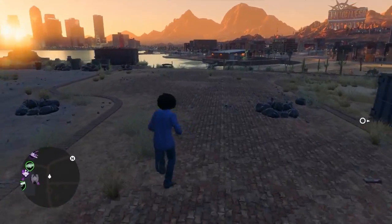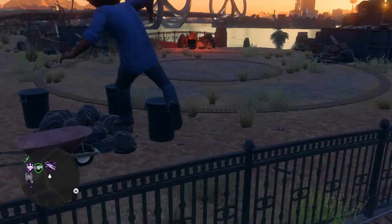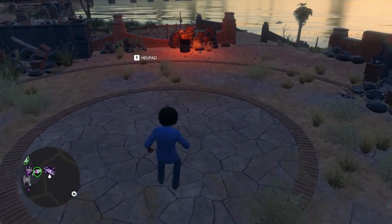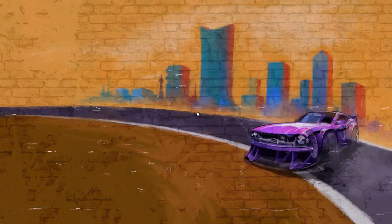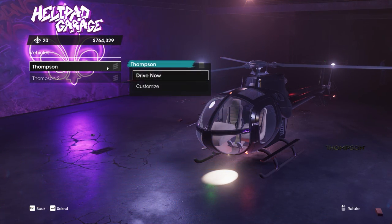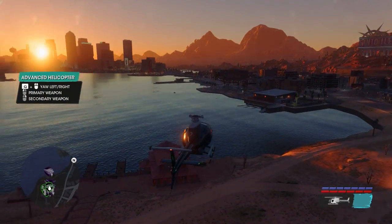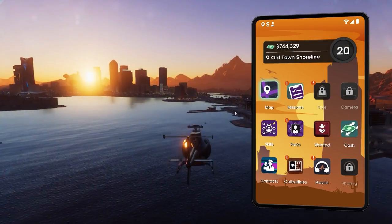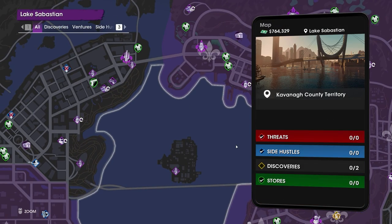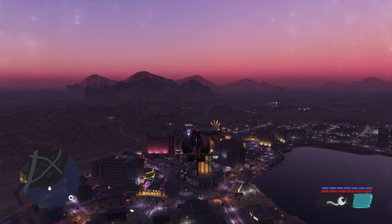Go to your helipad location. If you are doing this mission, that means we already have a helicopter in our base. Choose your helicopter, then fly to the transmitter location and adjust your distance to around 450 to 500 meters and the right height.